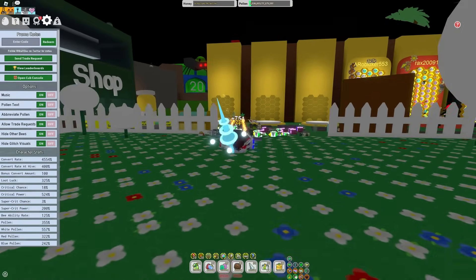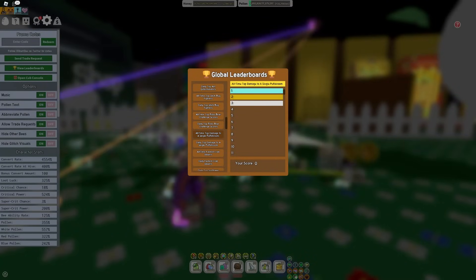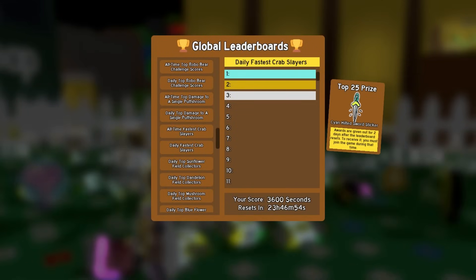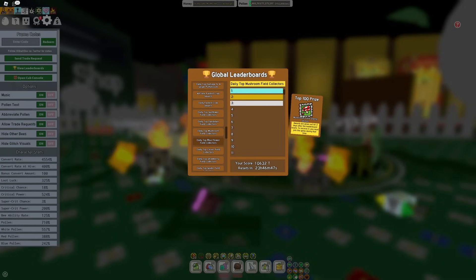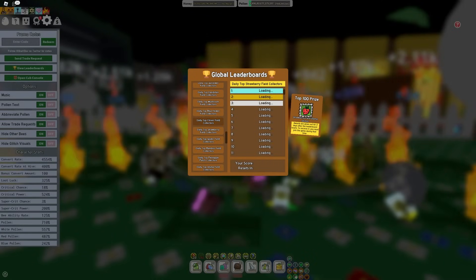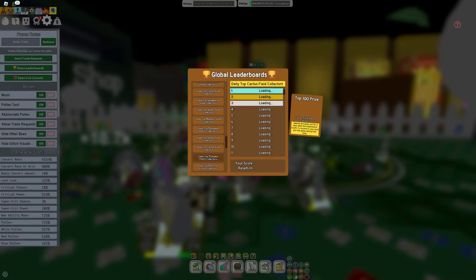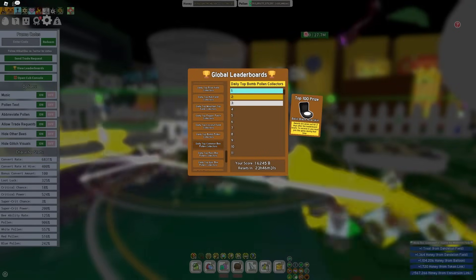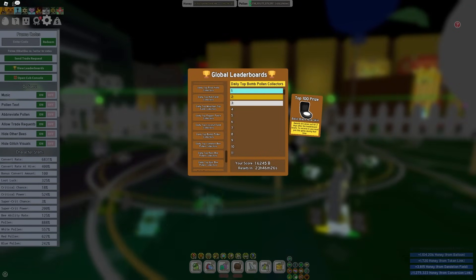Here's where the leaderboards get interesting. We already have Stick Bug, Robo Bear, and Puff Shrooms, which already exist. But now there's a Daily Fastest Crab Slayers, which is pretty cool. And there is the Daily Top Field Stickers, so you can see where you are on the leaderboard. Being in the Top 100 rewards you with one sticker of that field. Then we get the Bomb Pollen Collectors, so there might be people farming Bomb Pollen just to get on here.